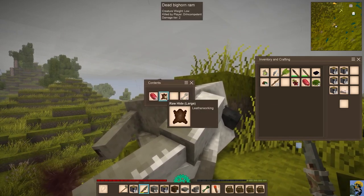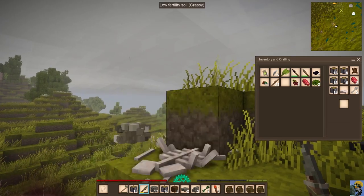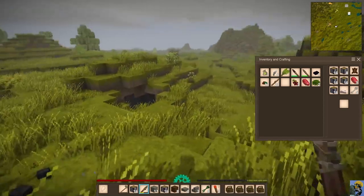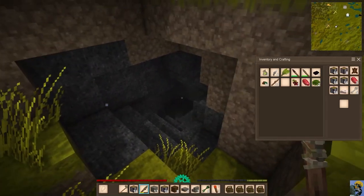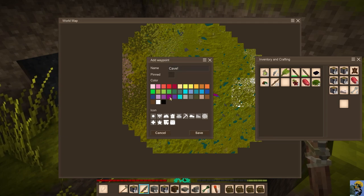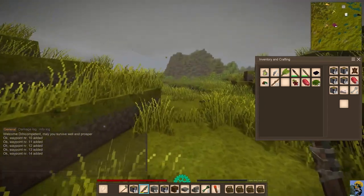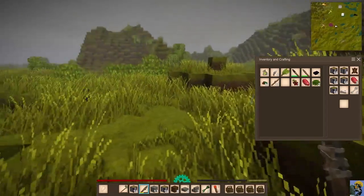We got fat, hide, meat, and bones from the bighorn ram. We've marked the copper deposits. Let's go home — we are completely overloaded. There's also a cave down here, so let's mark it on the map. The material down there is basalt. I'll mark it as a cave. I've marked some other caves over there too. Let's head home, steering clear of the swirlies.